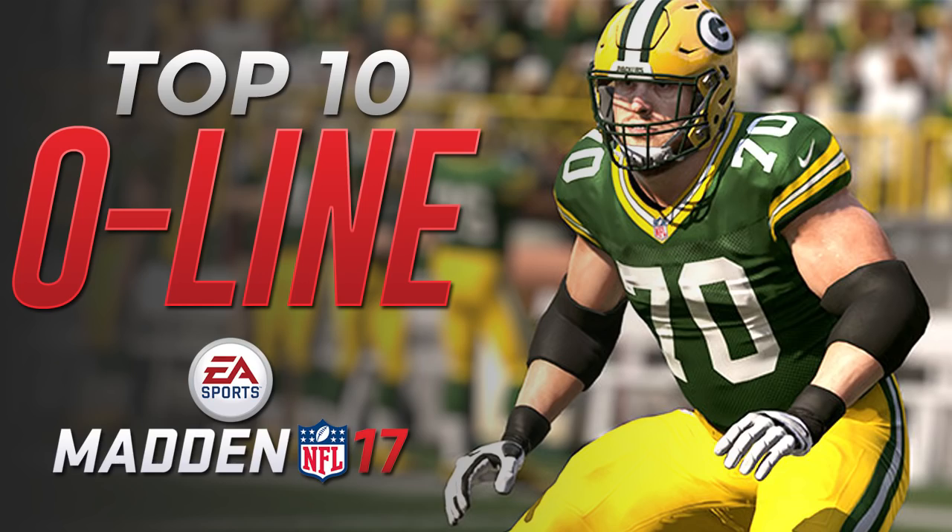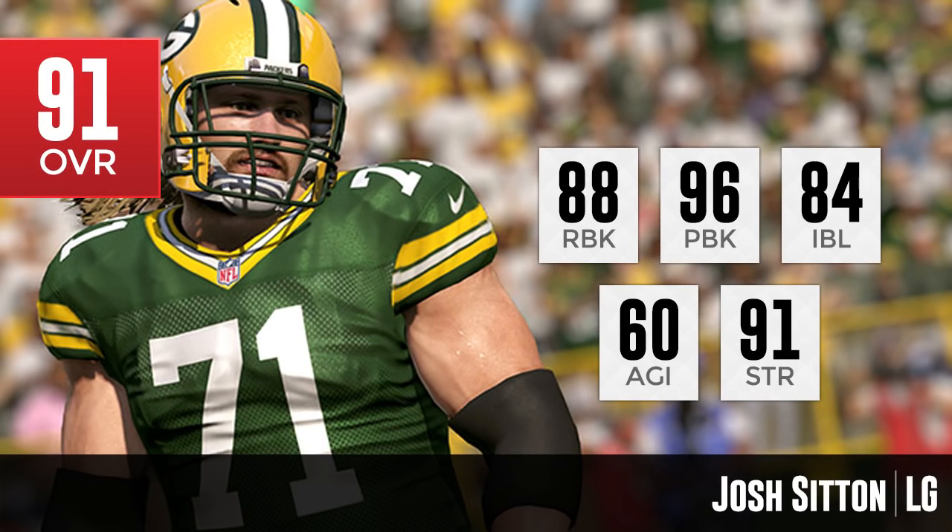To start it off at number 10, we have a Green Bay Packers offensive lineman — long hair, don't care — Josh Sitton. This guy is an absolute beast on the field. Big time pass blocker from an interior lineman: 96 pass blocking, great impact blocking at an 84, nice strength at a 91, solid run blocker at 88, and he also has 60 agility.